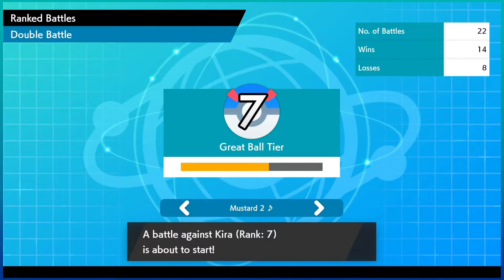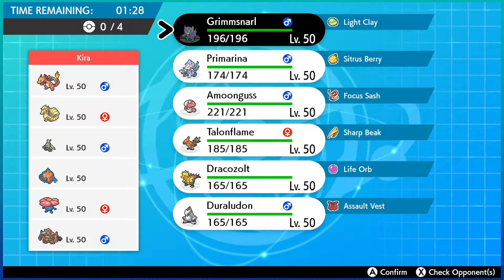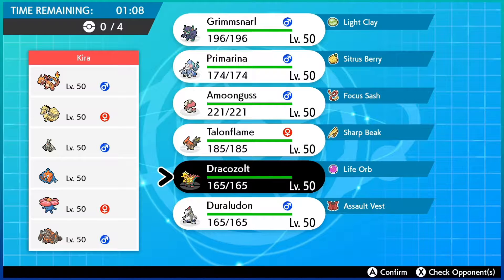Alright guys, first battle against Kira. Kira has Charizard, Ninetales, Inteleon, Rotom-Wash, Vileplume, and Rhyperior. This is definitely a Sun team with some other support — maybe some Trick Room shenanigans going on with Dusclops. I definitely think Dracozolt would be a good lead here.